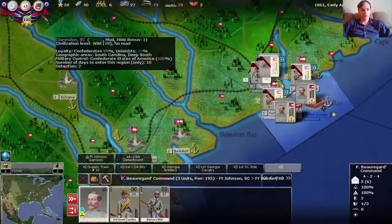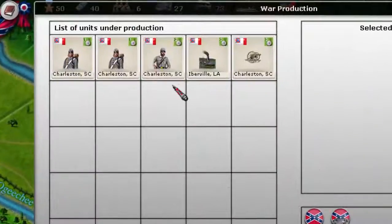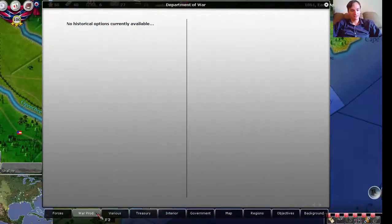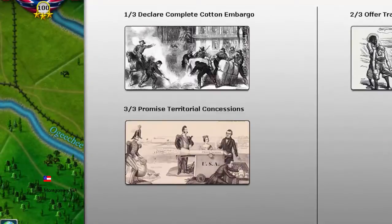As far as what I will be building from a military standpoint, I think a gunboat was already being built. A couple of militia units in Charleston, a small infantry brigade, and then a six-pound battery. I'm not making any other decisions to issue war bonds yet — I will wait.